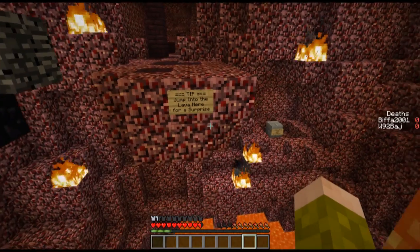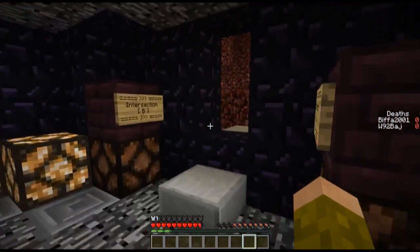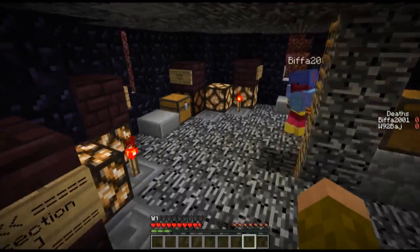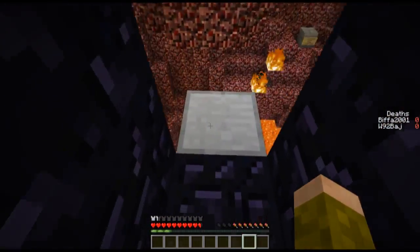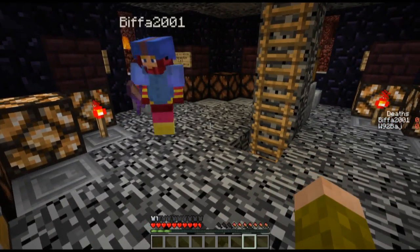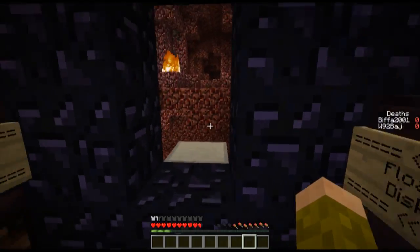Jump into here for a surprise. Oh, there's another... that's where I got the chest from, isn't it? Don't jump in the lava. I don't think that's going to work. I've got no food. I've got my swords, I've got some torches and I think this may be go this way first. Intersection A — that's where we came from. This is intersection B.